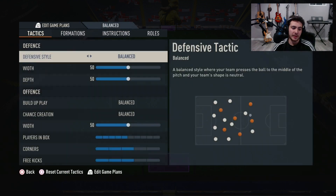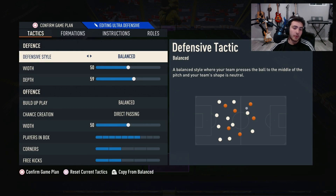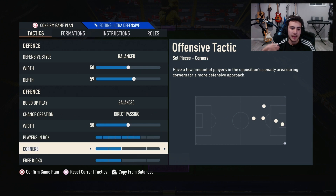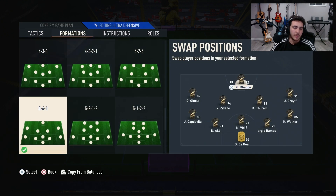Now for the formation you were all waiting for: the 5-4-1 — the one all pro players are using. It's considered the best and also the most 'ratty' formation in the game. Same settings: balanced, 50 width, 59 depth, direct passing, 57 in the box, two and two. Mbappe striker as always. Then your two other forwards — Cruyff and Ginola. Two midfielders, two attacking full-backs, and three center backs. I prefer three center backs with two attacking full-backs — less complicated, better defensively, and just as good on attack.